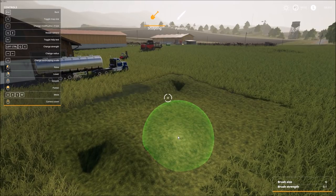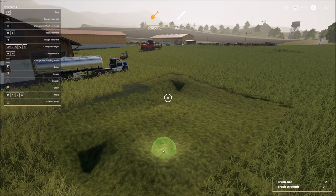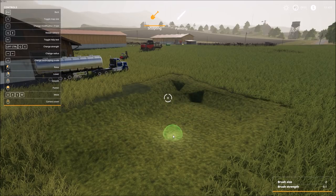We can increase or decrease the size of the brush. Let's go down to about a two and try to lower a little bit by holding down the right mouse button. You can see that we can easily deform the terrain, and you can also see how much money it's costing us in the top right-hand corner.